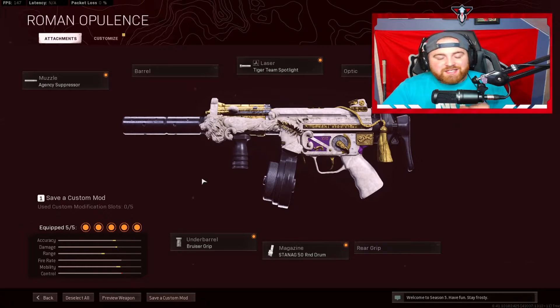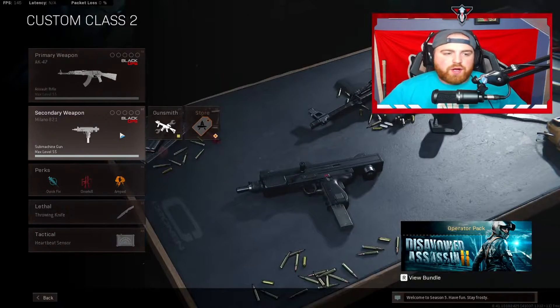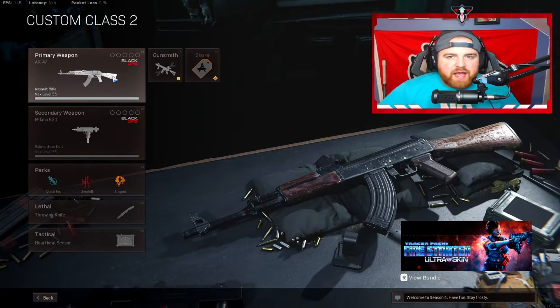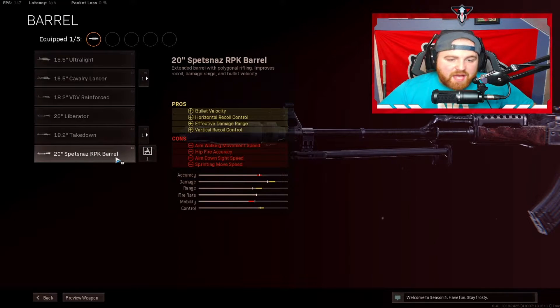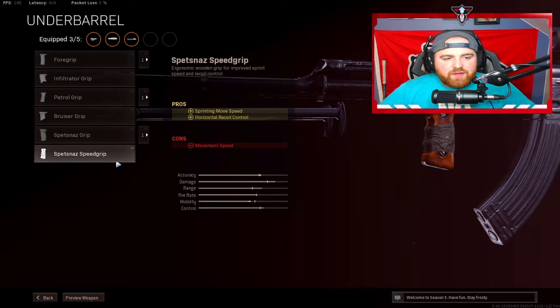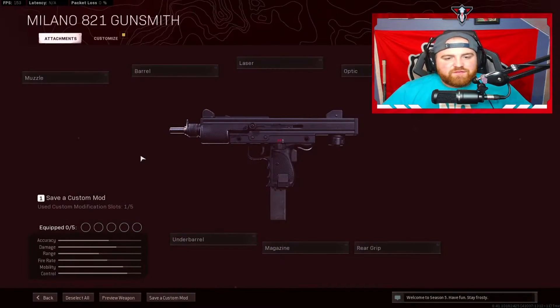For class number two we're rocking the AK-47 paired with the Milano. The Milano is one of my favorite SMGs — I dropped my PR with it. We're building the AK like an AR. Muzzle — GRU Suppressor for sound suppression, bullet velocity, and damage range. Barrel — Spetsnaz RPK Barrel for bullet velocity, recoil control, and damage range. Optic — Axial Arms 3x. Underbarrel — Spetsnaz Speed Grip for accuracy and mobility. Magazine — 60 round mag.